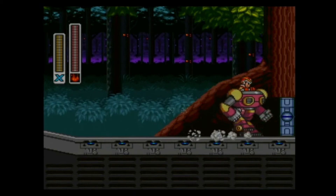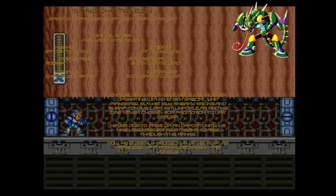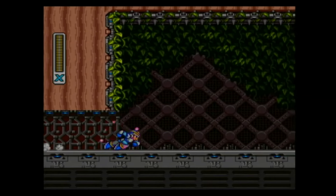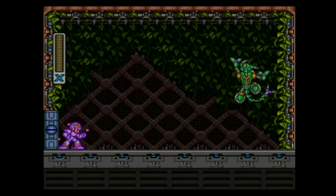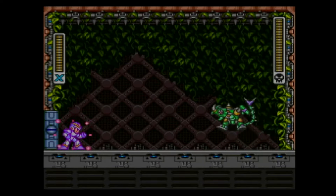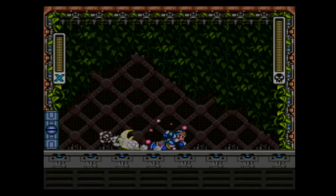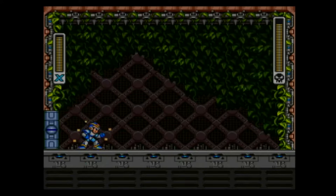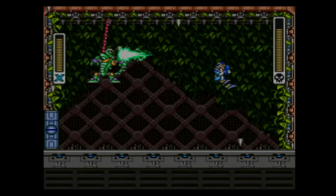One thing I should've talked about by now is that the X series actually introduces vehicles. The most prominent one would be the Ride Armor, which allows you to dash and punch things and tear through enemies without taking any damage to your health bar. It's pretty cool, though it doesn't really amount to a whole lot in this game. It's worth mentioning that future games will introduce other vehicles like the Ride Chaser.